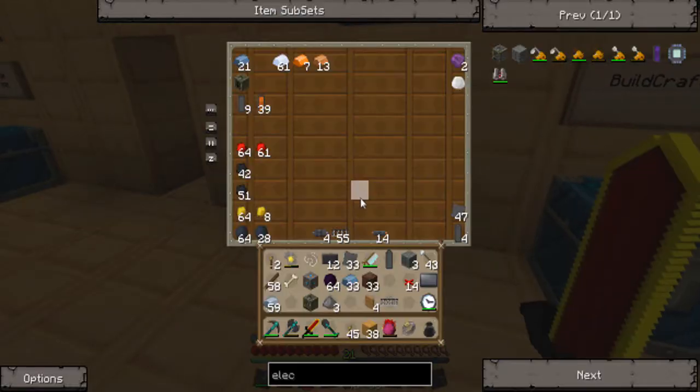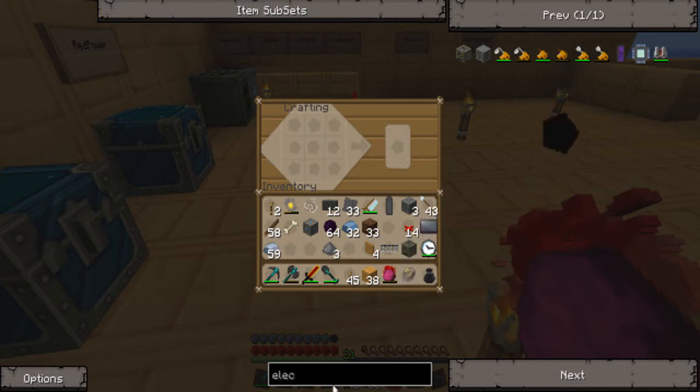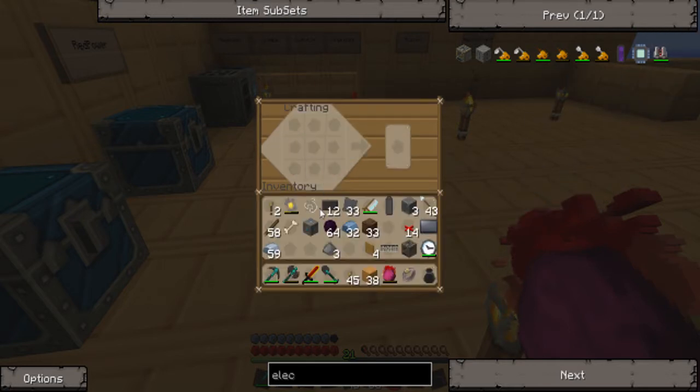Okay, so I'm going to need six of these, and I'm going to need four refined iron. And boom — okay, stick this here, these here, and there. Now for an induction furnace — that's what I'm trying to think of — copper and advanced machine block. I have an advanced machine block already, so that's good.